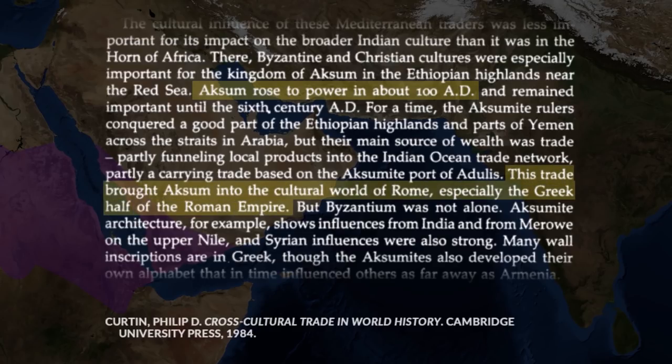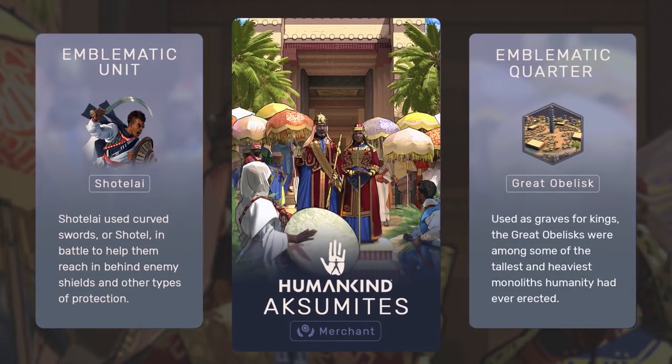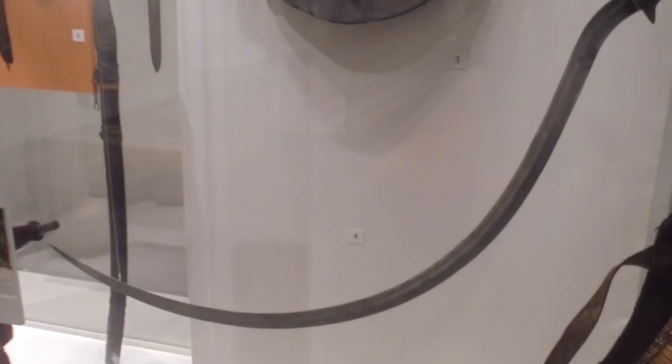Roman demands for southern Indian goods increased dramatically at the same time, and Adulis quickly became the main port for the export of African goods — from ivory to incense to gold, slaves, and even exotic animals. The Aksumite Empire became the primary supplier of African goods to the Roman Empire, further strengthening their position in the world. The emblematic unit, the Shotalai, were elite warriors named after the curved sword they would wield. They fought on foot as well as on horseback, and in-game it seems as though they will be on foot. The curve of the Shotalai allowed for its use as a hook, and the sickle-like shape allowed warriors to reach around enemy shields and stab them in vital areas like their kidneys and lungs.